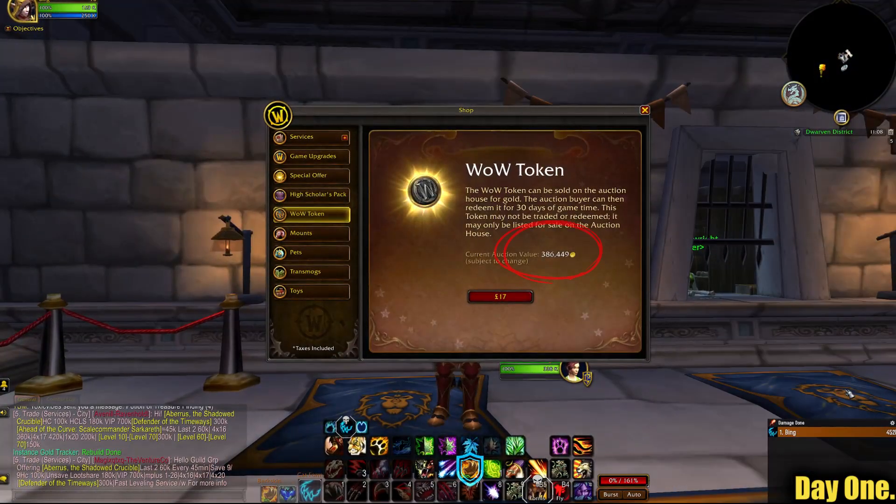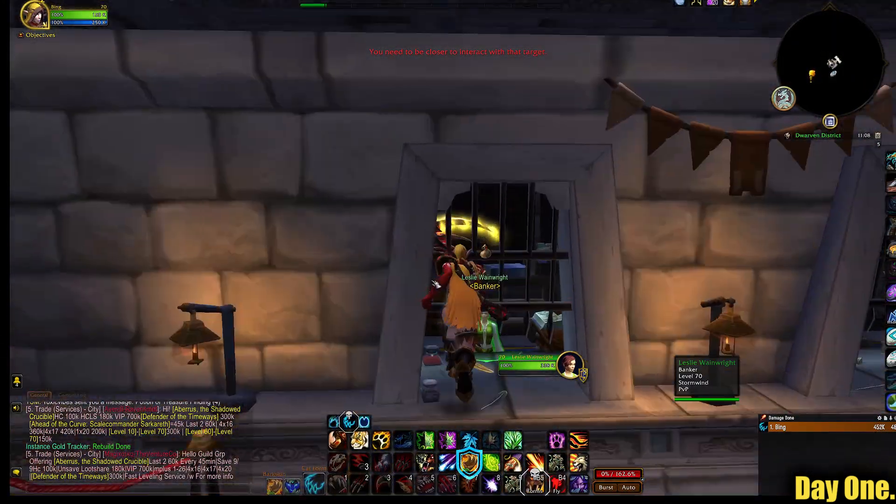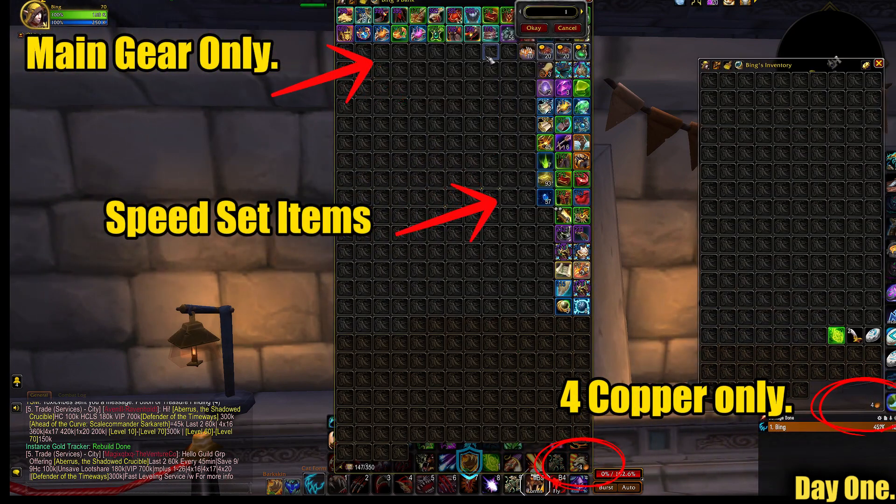My target is 387 thousand gold. I must purchase and use a token for the challenge to be completed in the fastest amount of time possible. As you can see, empty bags and bank, and I only have five copper to my name.